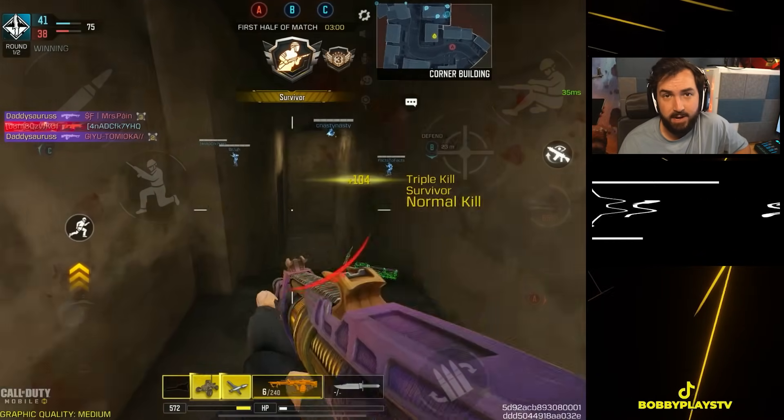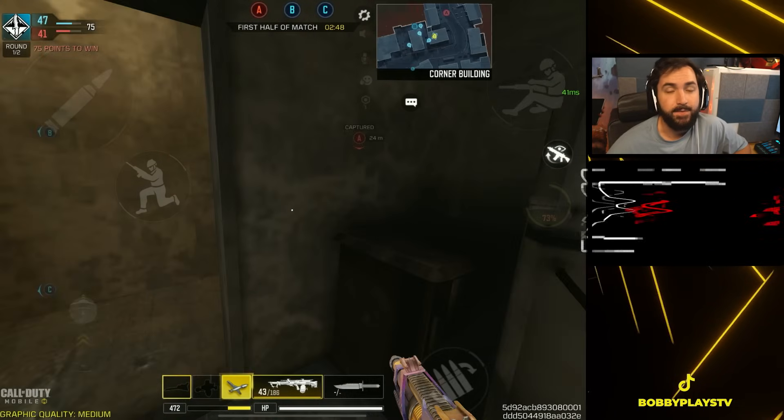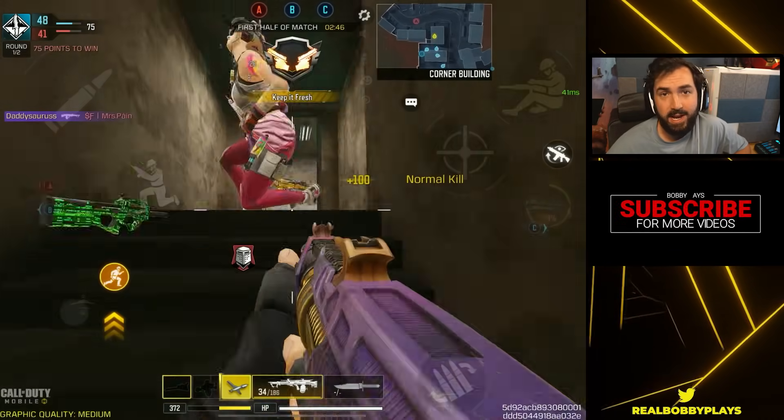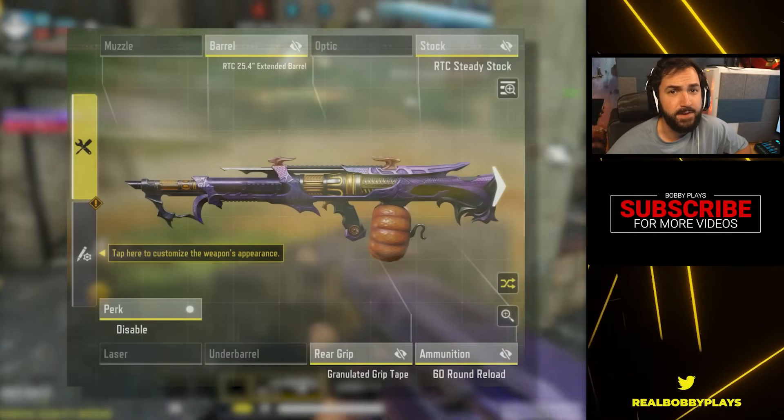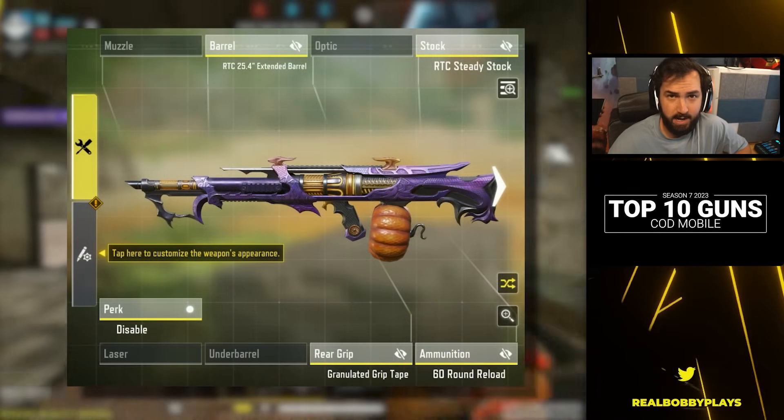The UL 736 has a solid base iron sight, and due to the recent buff for LMGs it now does more hit flinch than other weapons. If you watched Stage 4 you likely saw quite a few people using this, and if you've played in the upper levels of skill-based matchmaking it's probably been a nightmare for you as well.